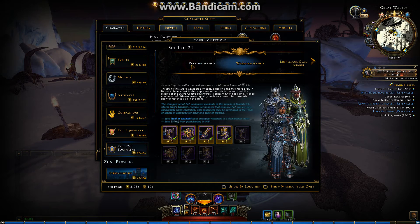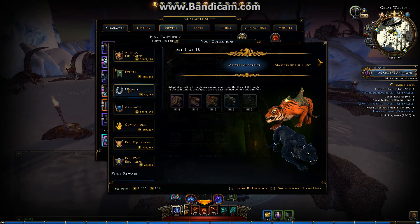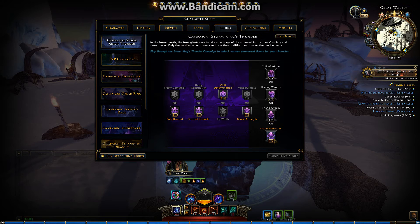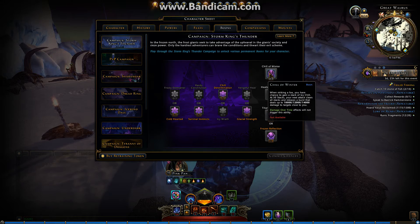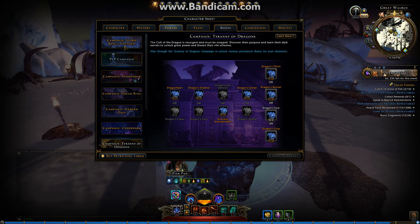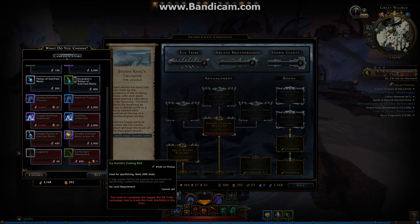There is no new PvP equipment at all, as we can see. New boons — I didn't pick Frozen Reflection anyway. This is quite good but not outstanding. The difference between Tier 1 and Tier 3 is Year 11, similar campaign to this one where you can pick three different parts of it. Nothing much on the store itself.